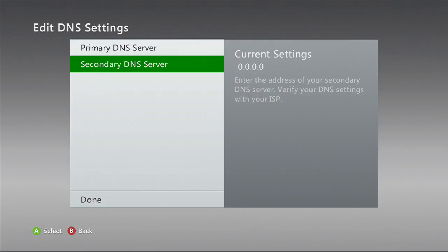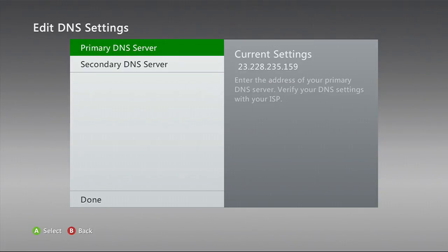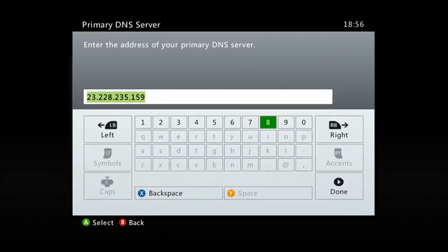Select Manual. You want to make your secondary DNS 0.0.0.0 and your primary DNS 23.228.235.159. So I'll say that again: 23.228.235.159. Then when you start up GTA and go to the store, you will get the collector's edition and the special edition for free.